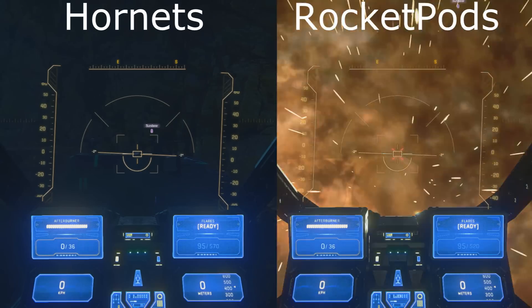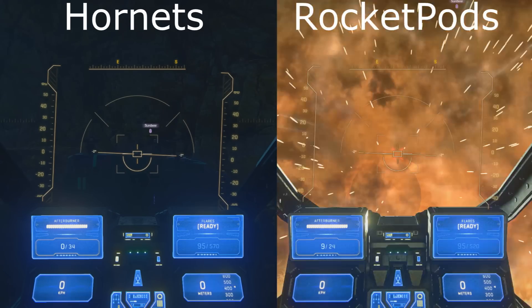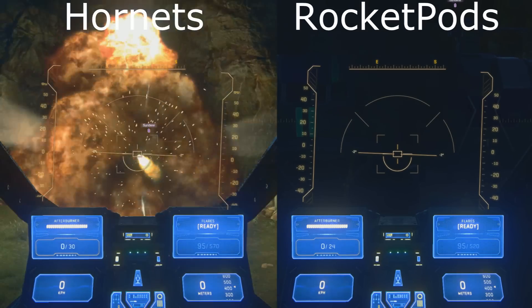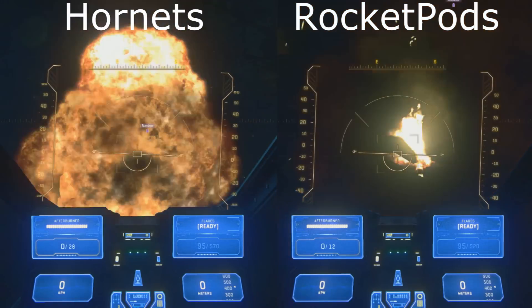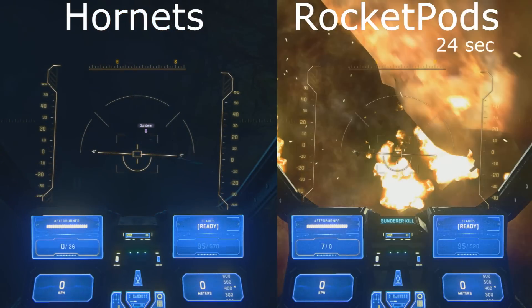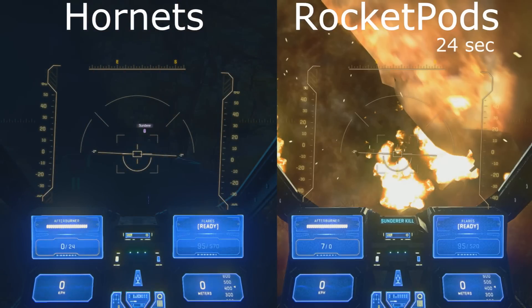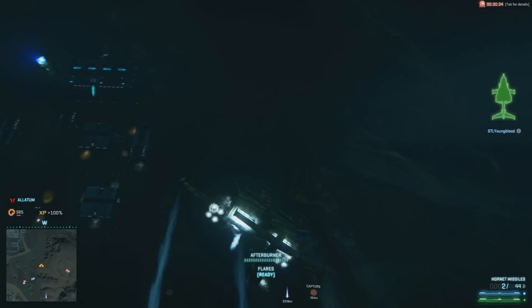That doesn't scream like you've got an advantage, so let's try a harder target like a Sunderer. We're doing rocket pods versus Hornets hitting roughly the same spot on the same side of the Sunderer. You can see the rocket pods — each rocket does less damage, but you fire so many more so much faster that you do quite a bit more damage in a shorter time. It only took 24 seconds with rocket pods, but the Hornets take 37 seconds to finish it off — a big difference in time to kill.